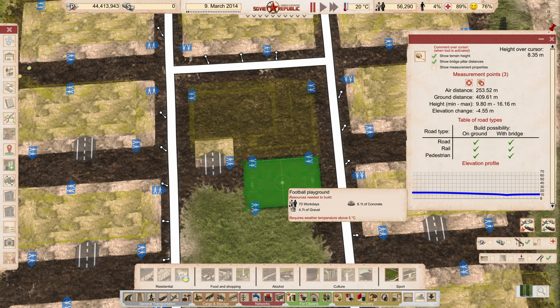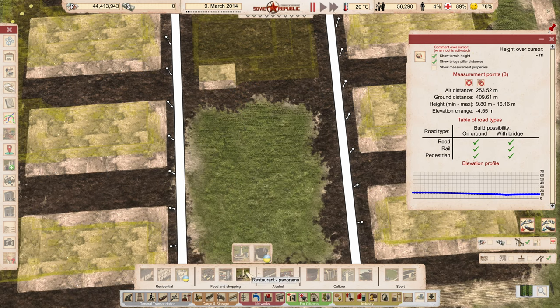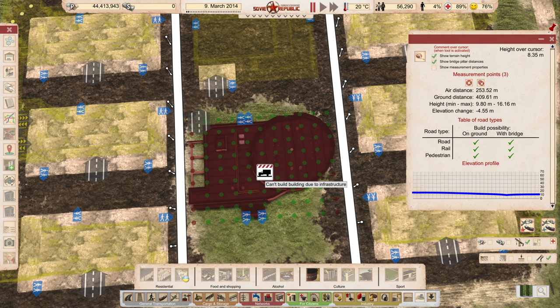Obviously if we really need more sports for some reason, we can always put in a soccer field or something right in front of it — it would look pretty good. But let's make sure we have enough room for other things that are more important, like the kindergarten — or the cinema. We need places for their culture as well. The cinema could work — it's got almost the same width.